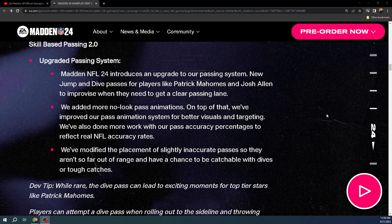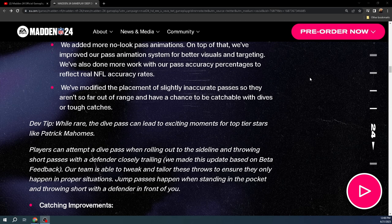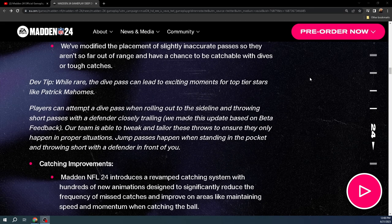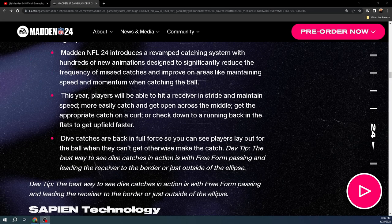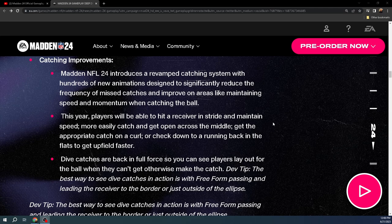They've modified the placement of slightly inaccurate passes so they aren't so far out of range and have a chance to be catchable with dives or tough catches. There are a lot of cool diving catch animations in Madden 24. Catching improvements — this is a really cool feature and it's not overpowered. The revamped catching system has hundreds of new animations designed to reduce missed catches and improve maintaining speed and momentum when catching the ball. RAC catches — you used to catch the ball and get swerved out or stuck. It's so smooth this year.